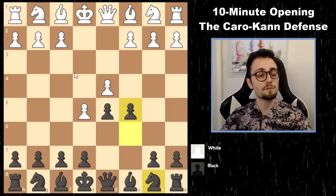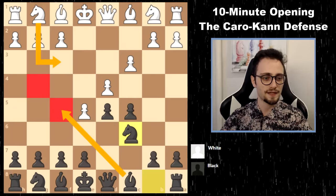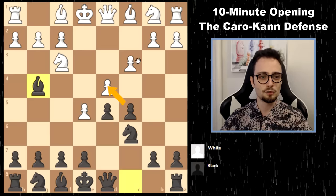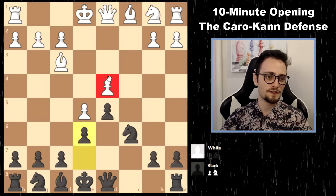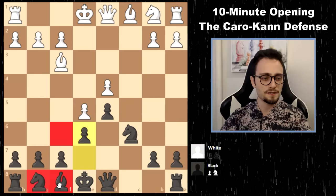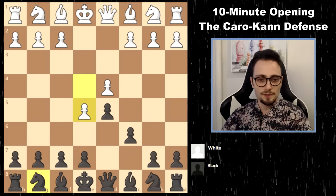The variation I like to suggest is c5 — the immediate counter-strike in the center. If white does not take this pawn and plays knight f3 or c3 trying to keep the center together, your next moves are very natural: knight c6, move this bishop out depending on where the knight is. If the knight goes to f3, you will pin it, then try to play e6. Important — move the bishop first, then play e6 so you don't block the bishop in. At a certain moment, take on d4 and finish your development. The d4 pawn becomes a liability for white.